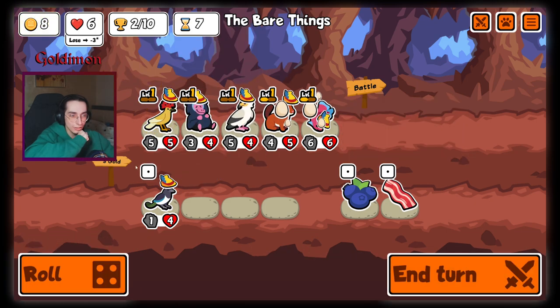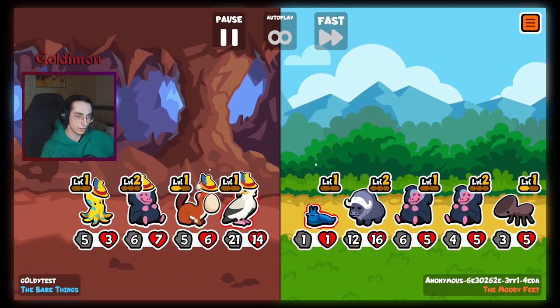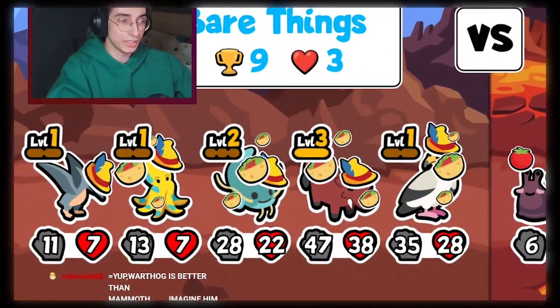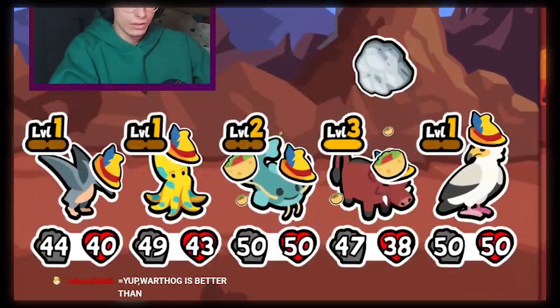Egyptian Vulture can trigger Warthog twice, making for a total of 4 triggers possible. That's a maximum of plus 300/300 buffs. The build still has its weaknesses, but if the Vulture can activate Warthog once, then it gets buffed by it and probably gets a second kill too. Enjoy the run and have a nice day!